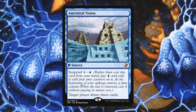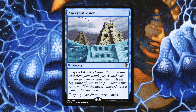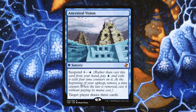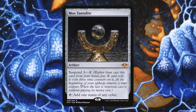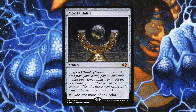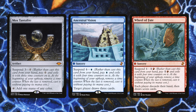We also have Ancestral Visions — Suspend 4 for a single blue, target player draws 3 cards. This is created after Ancestral Recall and it's a really fun card. Whether you wait the 4 turns to draw 3 or use Face of Bow to do it earlier, it's going to be awesome. The last card I'm adding is Mox Tantalite — an artifact with Suspend 3 for 0 that taps to add 1 mana of any color, helping us mana fix. These four mana rocks total $23 — Mox Tantalite is the most expensive, Ancestral Visions and Wheel of Fate are both below $4, and everything else is pennies.